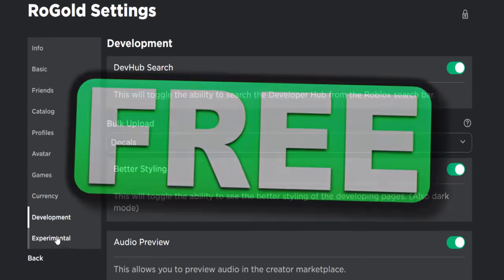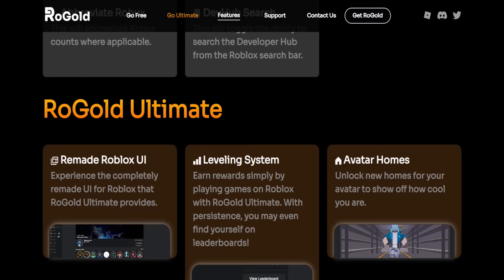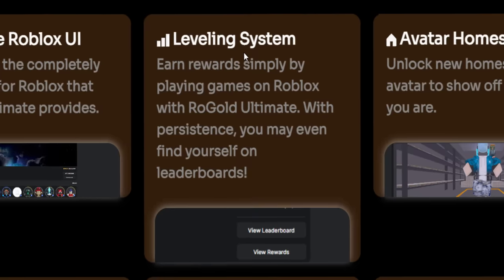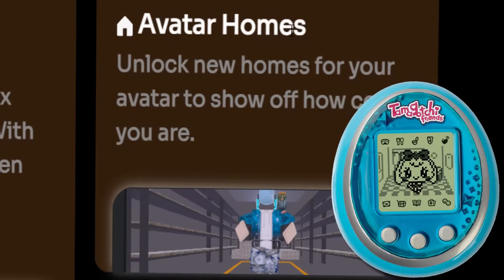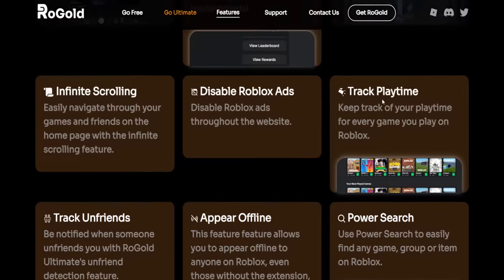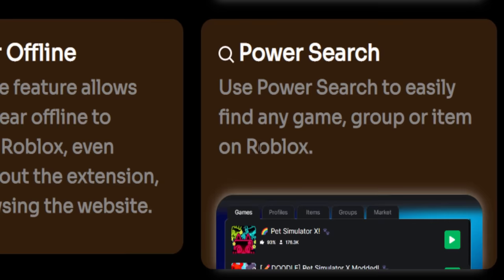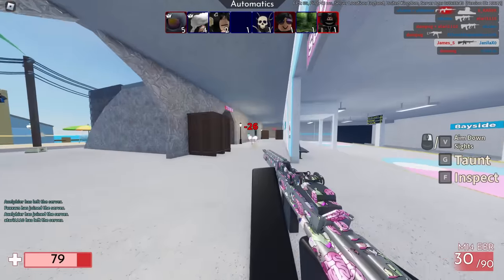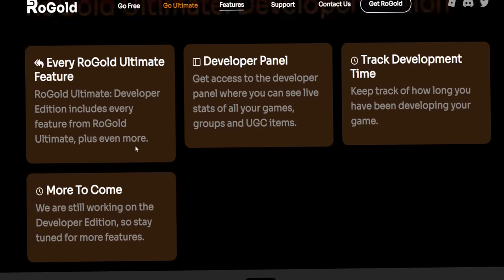Now I think we should check out the paid version — Rogold Ultimate — because this is the main topic of today's video. Scrolling down the features list, Rogold Ultimate comes with quite a lot of new things, including a remade version of the Roblox UI, a leveling system where you can play games and level up on leaderboards, Avatar Homes which kind of reminds me of a Tamagotchi, infinite scrolling, the ability to disable Roblox ads, track your playtime on games, track unfriends, and an appear offline mode which is especially good for YouTubers. There's also Power Search so you can search through games, profiles, items, groups, and marketplace. And there is a developer edition for UGC sellers or popular game creators to track stats like time spent and player counts.